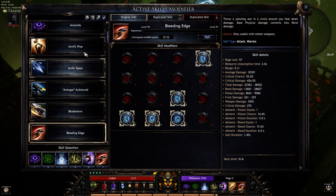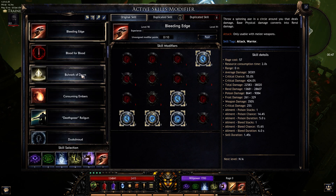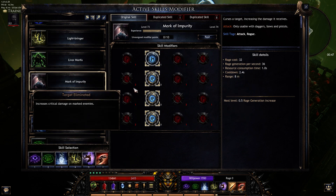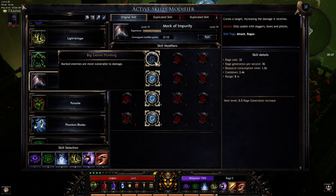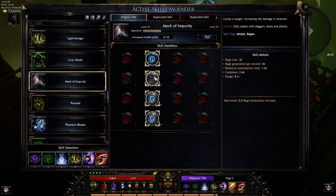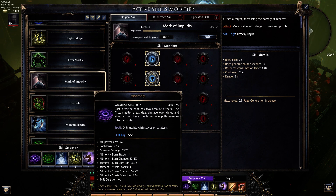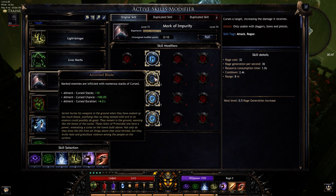I run the trial belt straight down: mark of impurity makes enemies more vulnerable to damage — this is how you get your curse stacks. This is a guaranteed way for me to get 10 stacks instantly, and then have it spread as soon as one of the enemies dies.